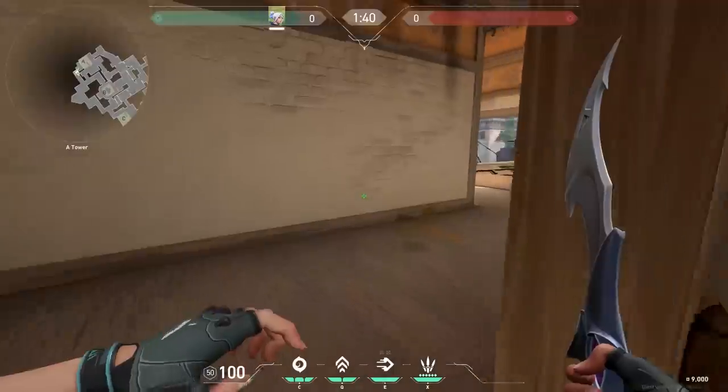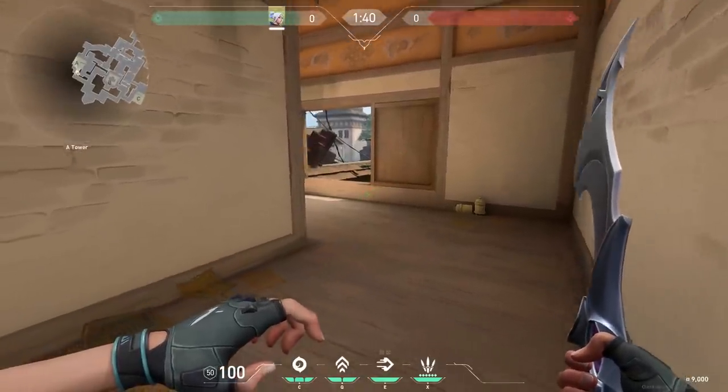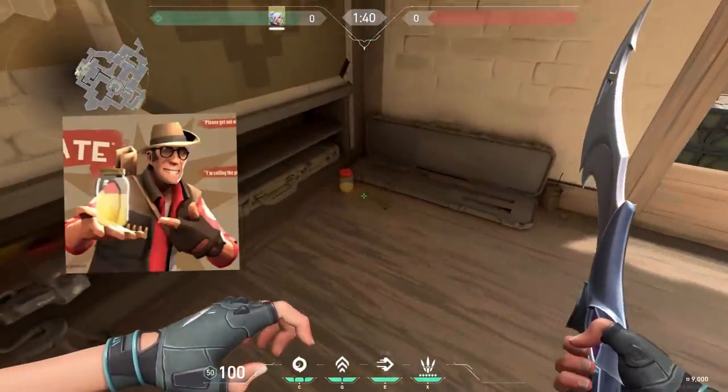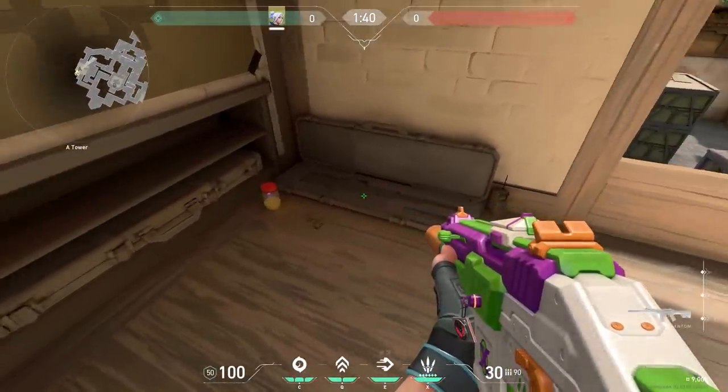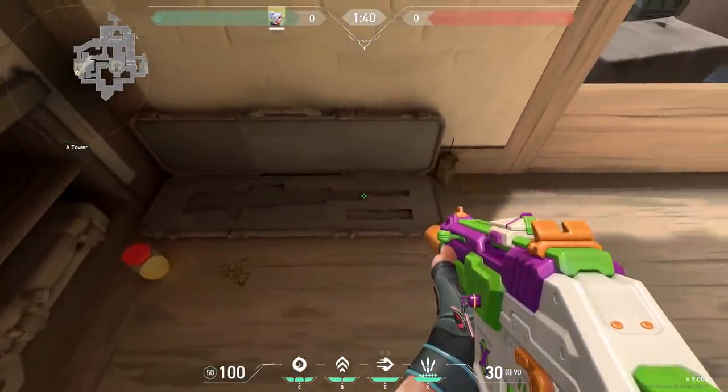On Haven A, there's a sniper and a jar sitting in the corner. This is a reference to the game Team Fortress 2. In that game, the sniper agent used a jar of piss as a weapon. Yeah, it's a very strange game, but it was fun back in the day.